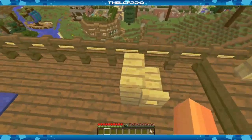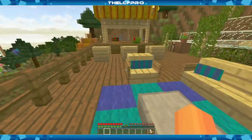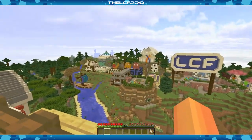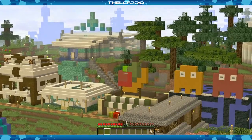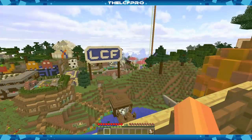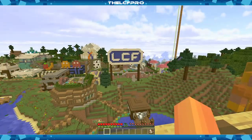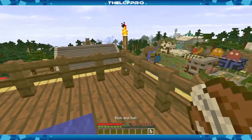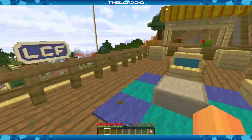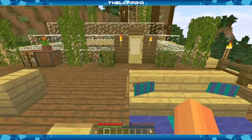You guys probably know more about the new update than me. Before I started this episode, I sort of quickly watched a few videos on the new update, and I already noticed some changes — for example, the wool has changed, and also that green block over there is way more bright than before. I've got a book and quill, which I'm going to use to make a to-do list to make my world a bit more 1.12-ready.